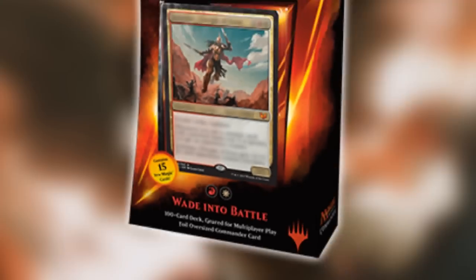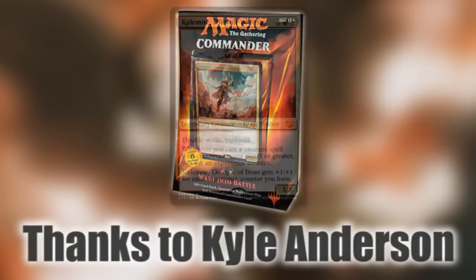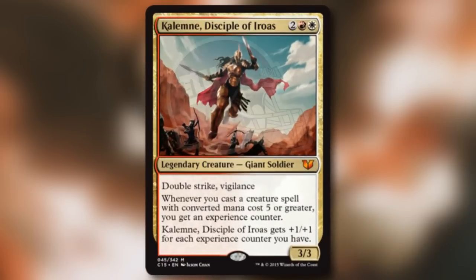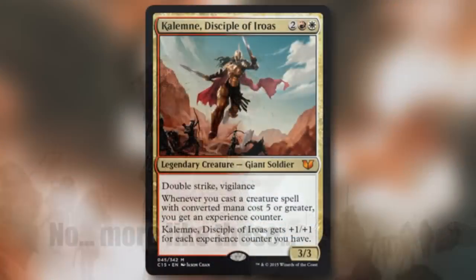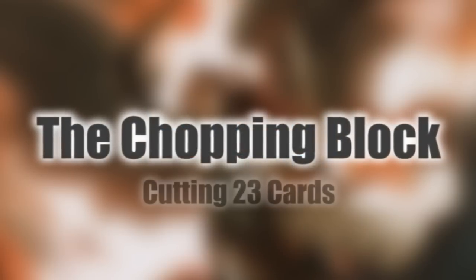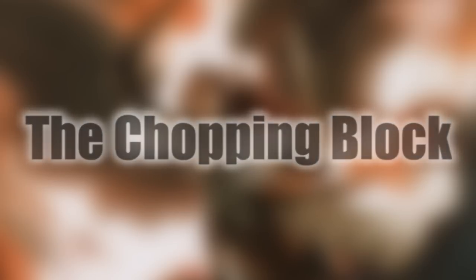Now let's look at rebuilding Wade into Battle for less than $25. We tasked our friend Kyle with working on the deck, and he decided to focus in on Calemni, specifically her giant subtype. That's right, we're turning this deck into a giant tribal deck, with the advantage being we will be triggering Calemni's experience ability quite a bit with all of our big dudes. First, let's take a look at all the cuts required to make room for the 23 cards we will be adding. While the majority of these cards are very good, they simply do not fit our giant theme.